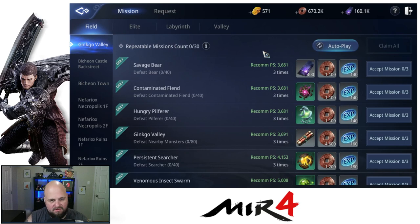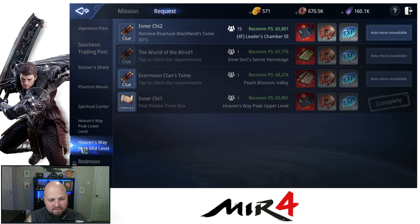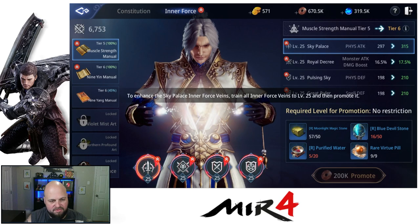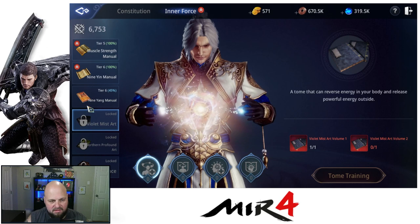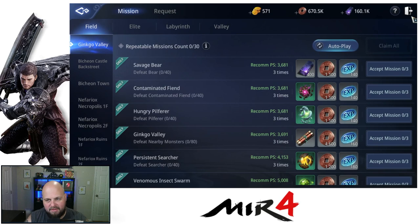I'll show you about this request that you get after you hit 65 and go a little bit into the story. You need to unlock Heaven's Way. When you unlock Heaven's Way, you'll get Heaven's Way Peak Mid-Level, and this is where we start getting the request to continue to get the rest of our Inner Force. Our training Inner Force — you see there's three locked books, or manuals, in here. The next one after 9 Yang is going to be Violent Mist, and Violent Mist is locked via this request that I started doing yesterday.